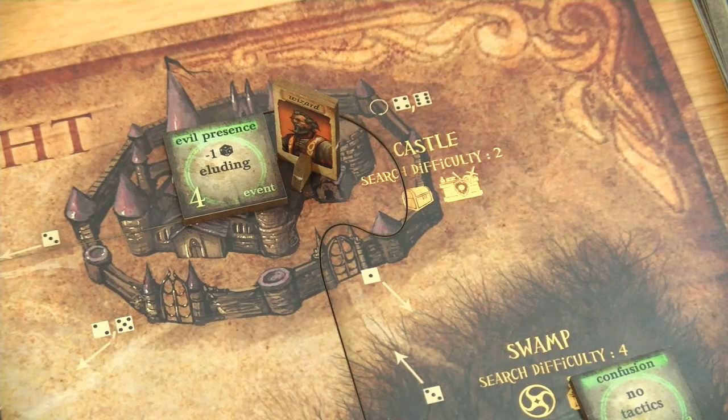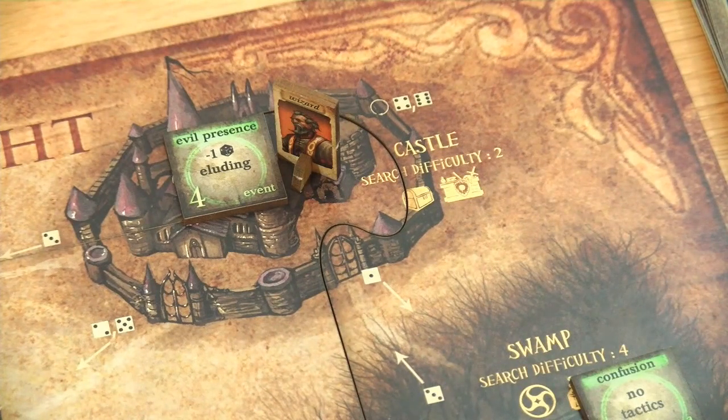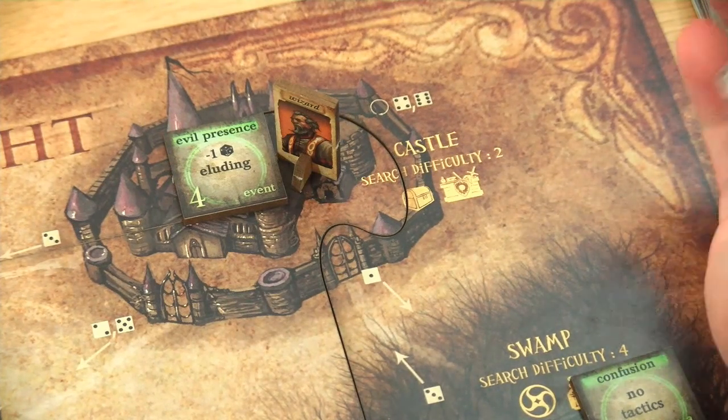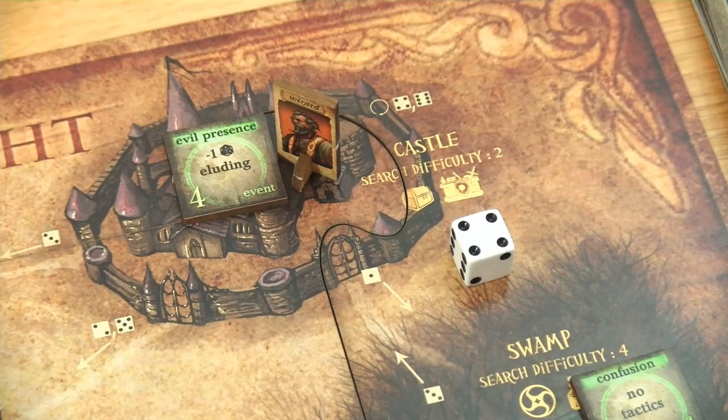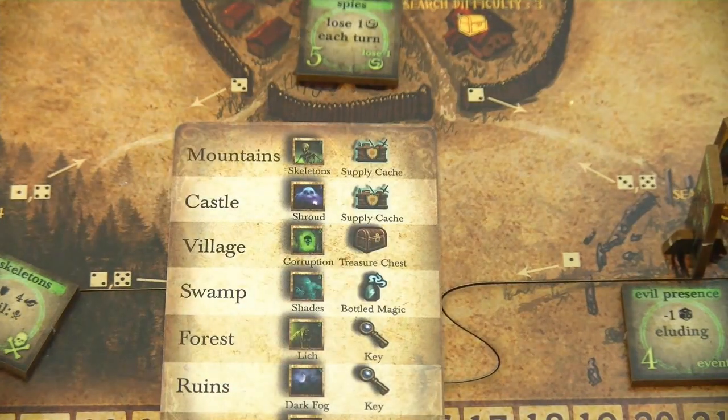Now the fun part starts. Again he tries to surge through the castle. Again we have a surge difficulty of 2 - in my opinion that's definitely a job you can achieve. He failed twice as you might remember, but this time he is more successful. Let's draw our map part and see what we have here for the castle. And this is a supply cache, which is not too bad.